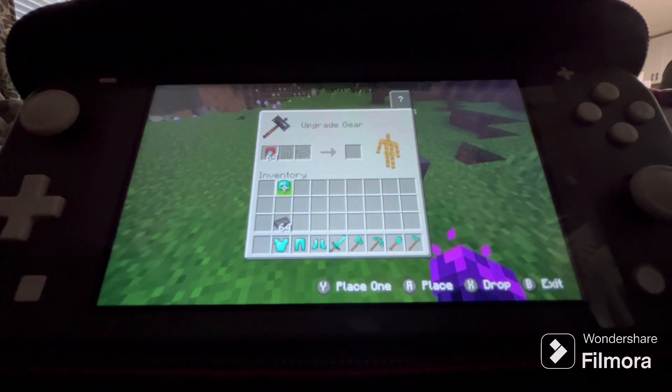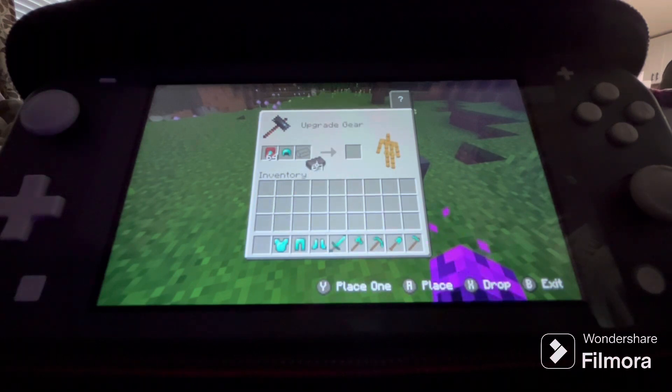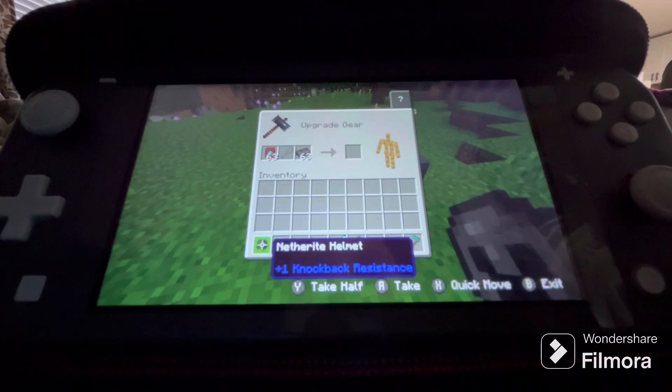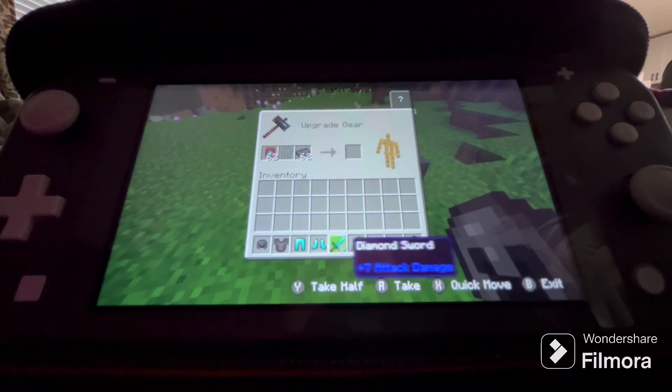So let's go into the smithing table. You place the smithing template into this slot, place your armor or tool that you want to upgrade in the middle slot, then place your netherite ingots in the final slot, and there you have your netherite helmet.